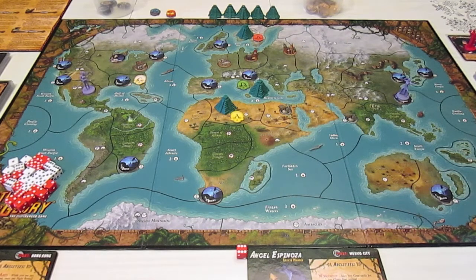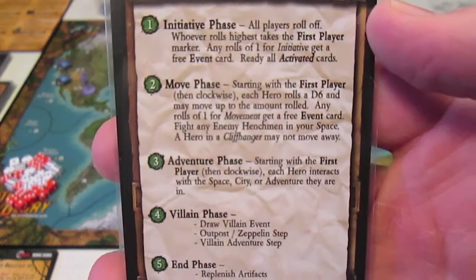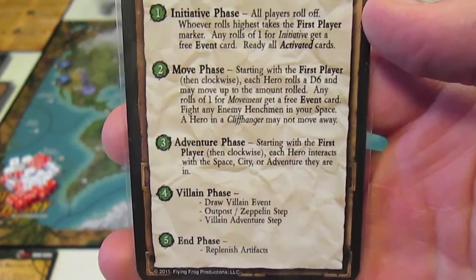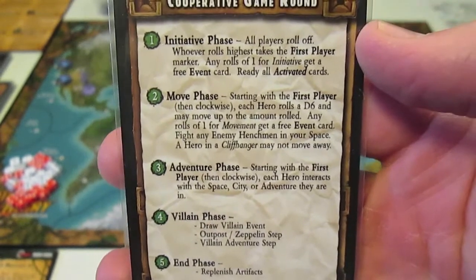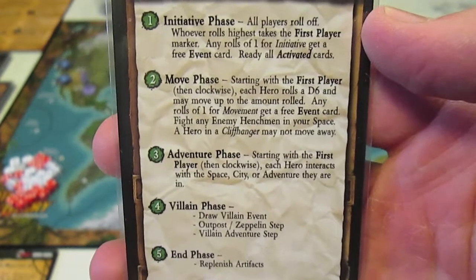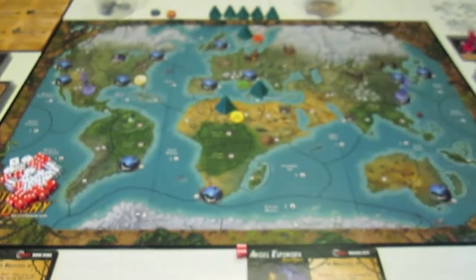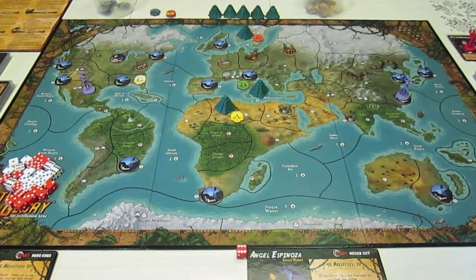I'll quickly show you the cooperative game round card. There are five stages to each turn: the initiative phase, the move phase, the adventure phase, the villain phase, and the end phase. It's a handy reference card to have. With that said, we are now on to the move phase.